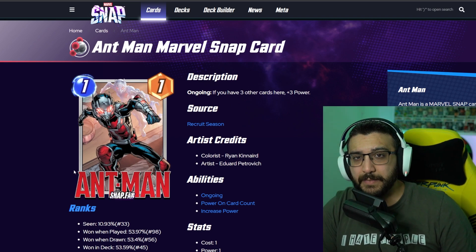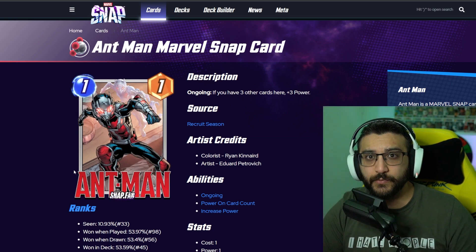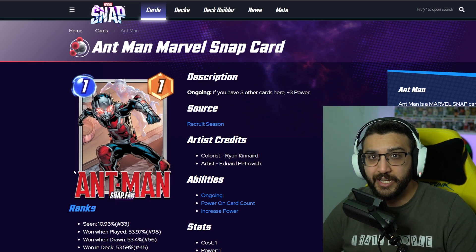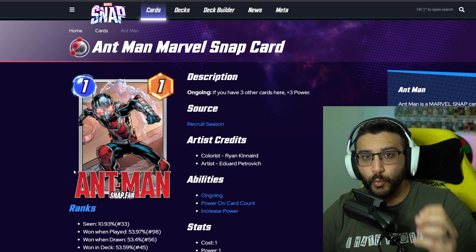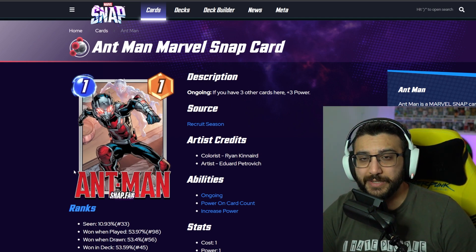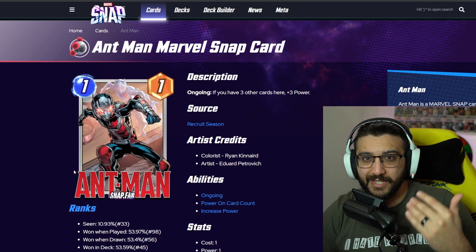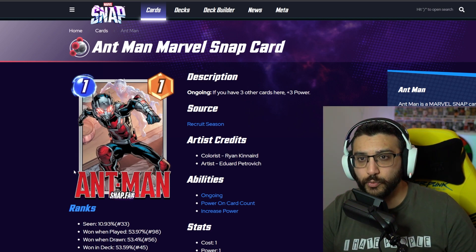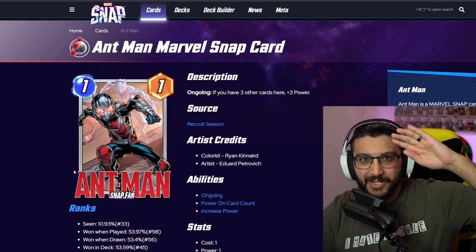That's my ranking of the Ant-Man variants. On Thursday, the day of the movie release, we will rank all of the variants for Wasp — that way we'll have Ant-Man and the Wasp done. In the comments below and in next week's video, give me your ranking of the Ant-Man variants, and let me know which card I should rank next — I do two per week. If you like this video, give it a thumbs up, comment your ranking, and subscribe if you're new. Check us out on Twitch — we're live three days a week playing Marvel Snap, link in the description. As always, have a good rest of your day. Take care, bye-bye.